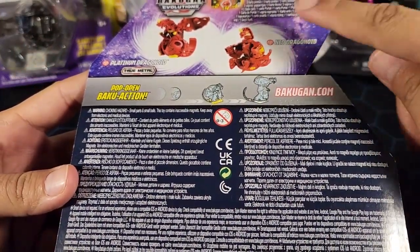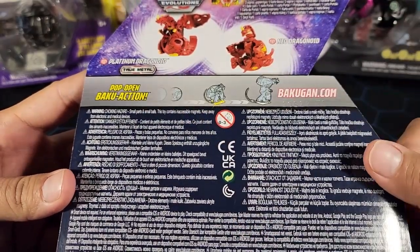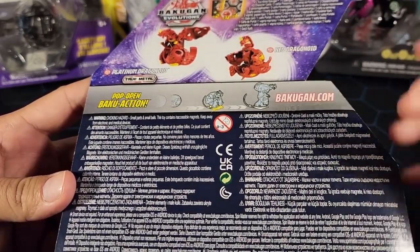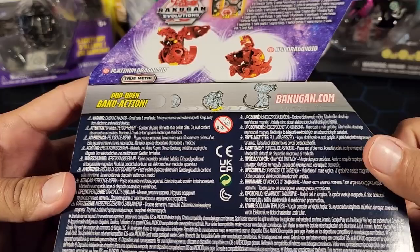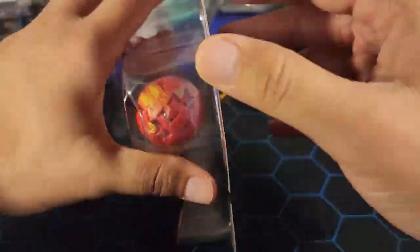We have the Pyrus Neo Dragonoid — it is not true metal. The other one is true metal, which is the Platinum Dragonoid — pretty cool. We also have two character cards and one gate card. Hopefully it's a special gate card since this is a Dragonoid-focused product. We also have two Bakugan. Let's open this up and take a look at these Dragonoids.